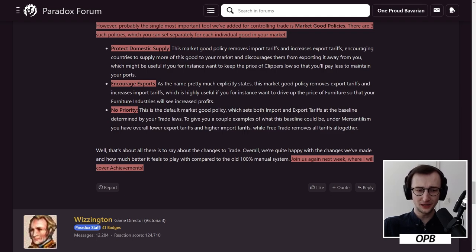To give a couple of examples of what the baseline could be: under mercantilism you have overall lower export tariffs and higher import tariffs, while free trade removes all tariffs altogether. Very cool stuff. The trade rework is exactly what I wanted. There's the one thing about the supply network — it makes no sense in the existing system so don't worry about it too much. I just wanted to bring it up because it is a consideration when you export, import, or internally manage something. Currently this is done on a global level, much like infrastructure, where you as the market owner have to take care of it rather than individual businesses also paying towards it.